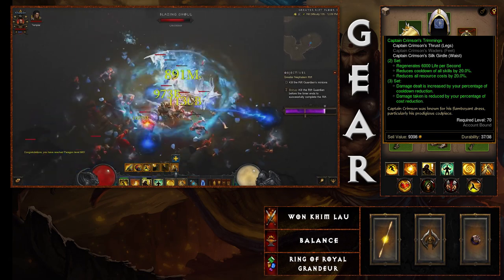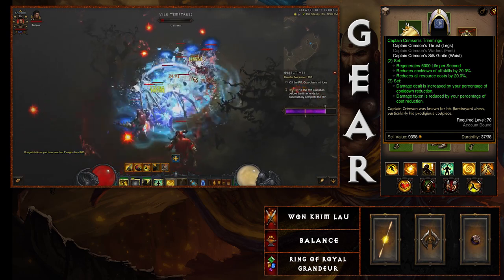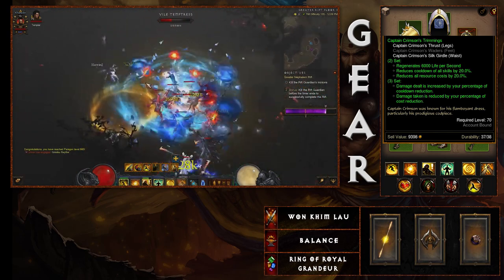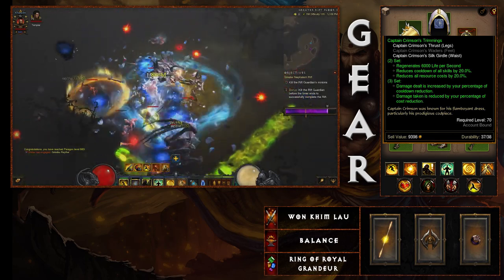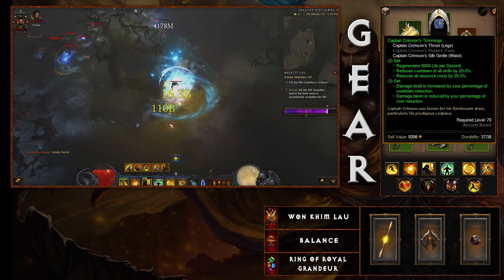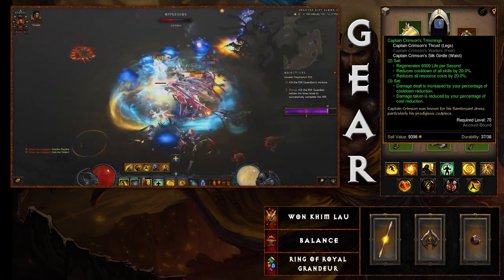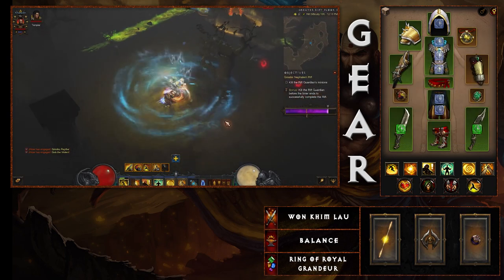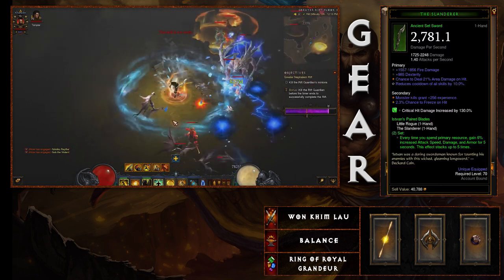Briefly touching on the Captain Crimson set — it's all about wherever your better stats are. The two-piece bonus gives cooldown reduction and resource cost reduction, which pairs directly into the three-piece bonus: damage dealt is increased by your percentage of cooldown reduction, and damage taken is reduced by your percentage of cost reduction. The higher your cooldown reduction — which is already needed for defensive abilities — also benefits your damage.